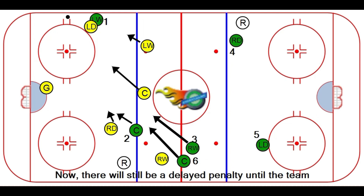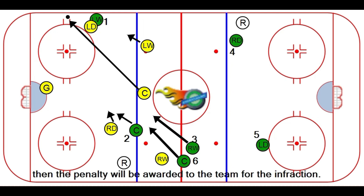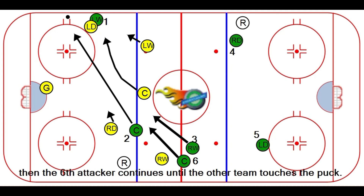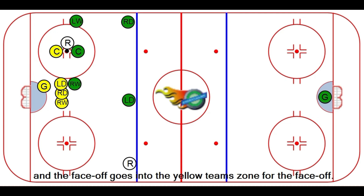There will still be a delayed penalty until the team that caused the infraction touches the puck — then the penalty will be awarded. However, if the green team can maintain control of the puck, then the sixth attacker continues until the other team touches the puck. Once the yellow team touches the puck, the penalty is awarded and the face-off goes into the yellow team's zone.